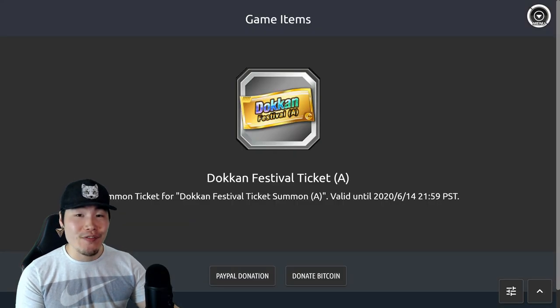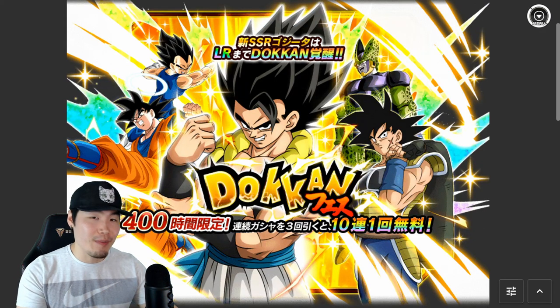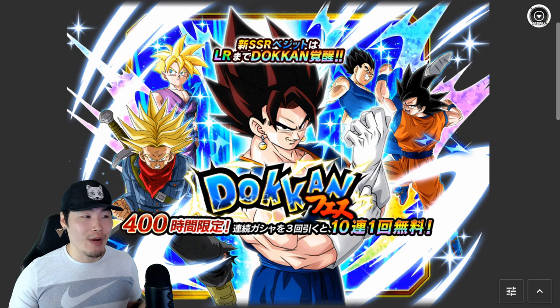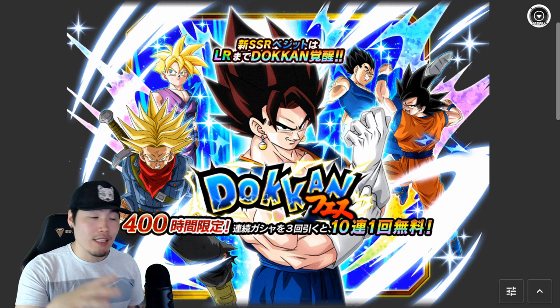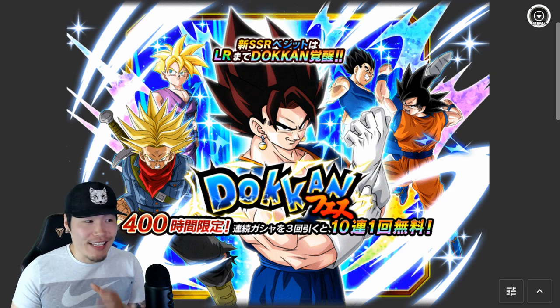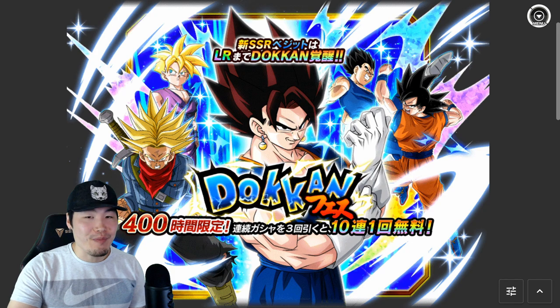Next up, we've got the Dokkan Festival A ticket and Dokkan Festival B ticket, which will be used for the LR Gogeta and LR Vegito banners respectively. I don't know for a fact that Gogeta is going to be A and Vegito is going to be B — it could be flipped — but either way it doesn't really matter. These tickets are going to be for the Dokkan Fest LR banners. If you've been through at least one other anniversary, like the 4-year or 3-year, then you should know how these tickets work. Basically, you get these tickets by summoning on these banners with stones, and then you can use the tickets to summon on a ticket banner that's exactly the same as the stone banner — they're essentially just resummons.